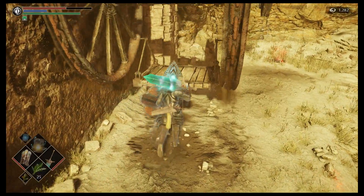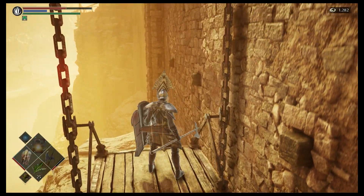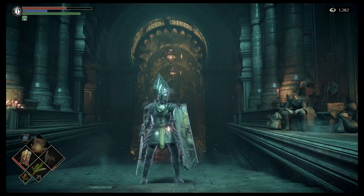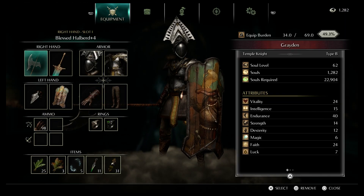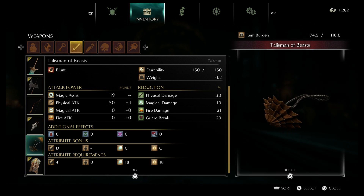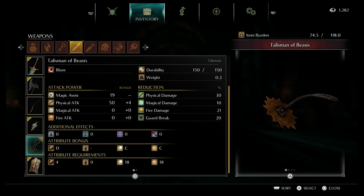Now you might even be in pure white by now — probably not quite. You do get plus 90% from Scurver and plus 75% from the primeval demon. I don't know if they stack if you get them both before returning to the Nexus, but we will find out. We are back at the Nexus — let's check the tendency. It is not pure white, but pretty dang close. My Latria and Valley of Defilement are both pure white. In any case, we got a colorless demon soul, we got the Talisman of Beasts — really cool talisman, it scales in faith and intelligence and casts miracles as well as sorcery. Super cool. Hope you guys enjoyed the video. This is Moose Torrent, fare thee well.